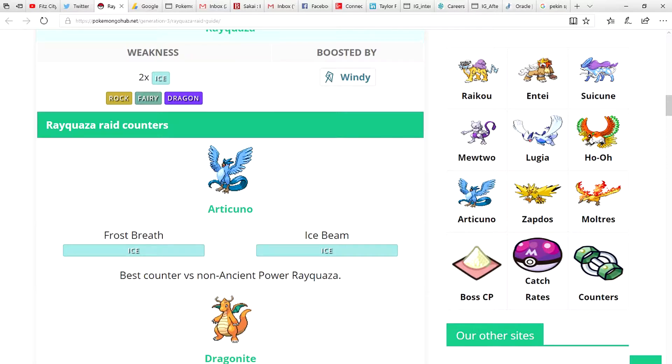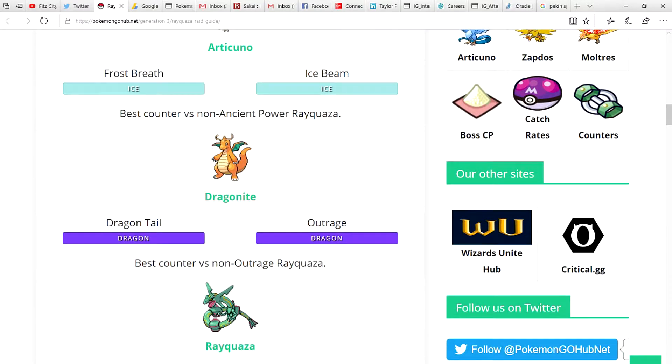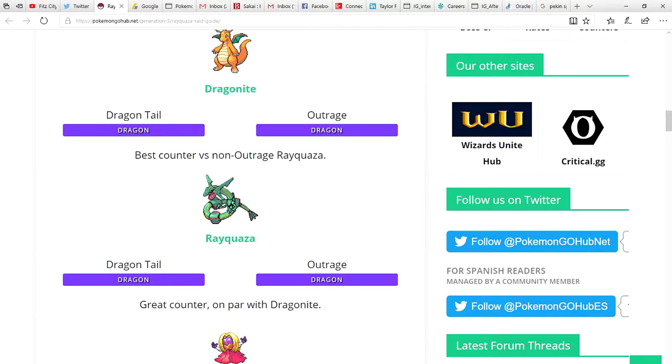Here are the raid counters, not really in any particular order. Articuno is obviously a beast — four times super effective against Rayquaza with ice moves. You want Frost Breath and Ice Beam. Do not use Articuno if Rayquaza has Ancient Power. Dragonite is overall a good counter even if Rayquaza has Outrage, because if you dodge those attacks they won't hurt as much. Dragonite is a really good filler role to still deal damage.